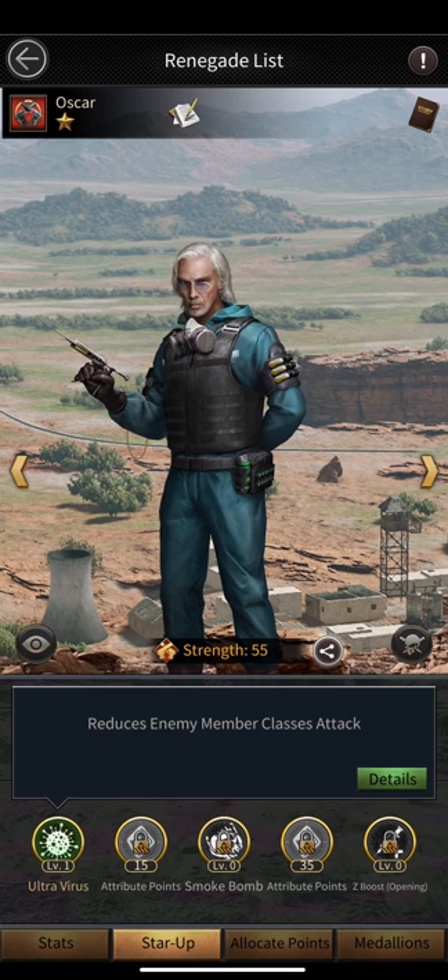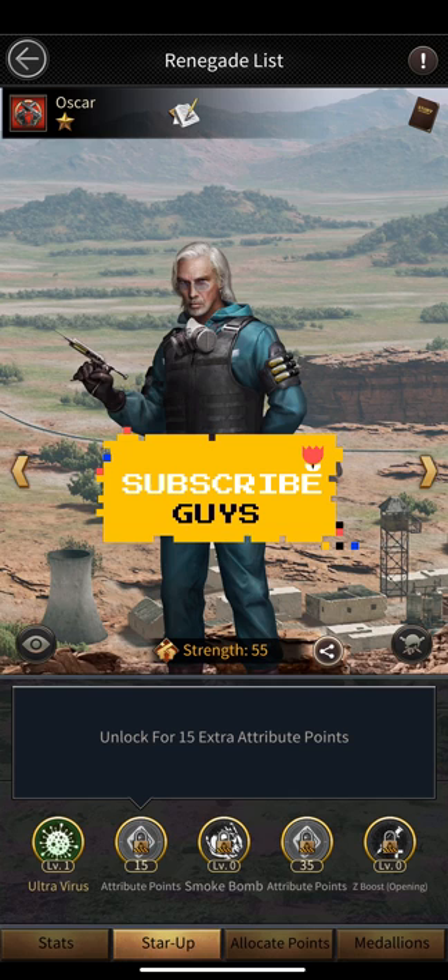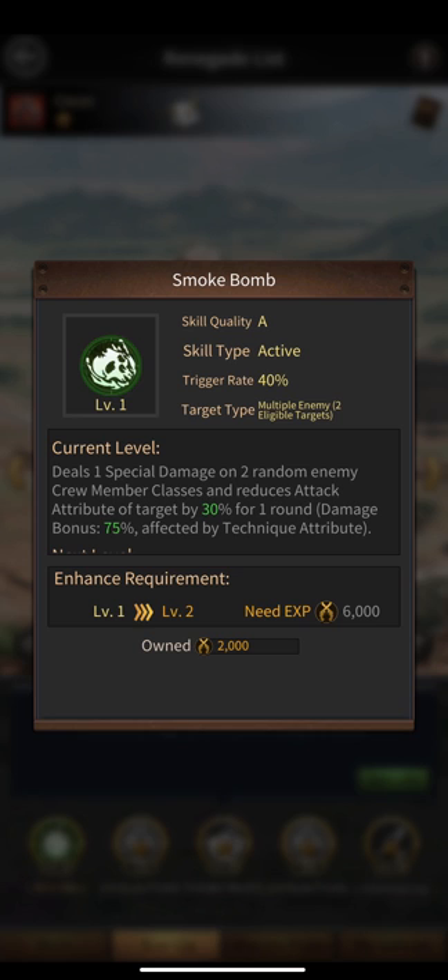Now let's talk about Oscar's skills. His first skill reduces enemy member class attack — specifically, it reduces the attack attribute of two random crew member classes, Bulker and Shooter, by 30% for three rounds, with a trigger rate of 40%. I think this first skill is very, very important. His second skill unlocks 15 extra attribute points, which is not as important.